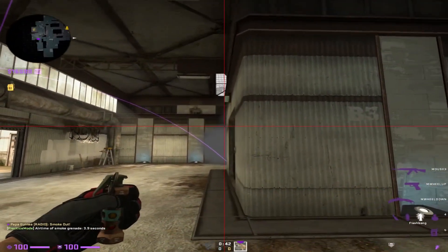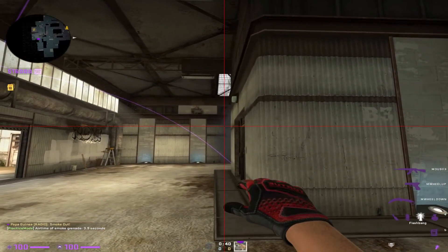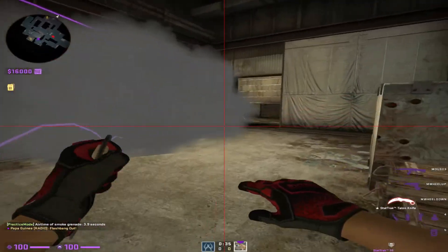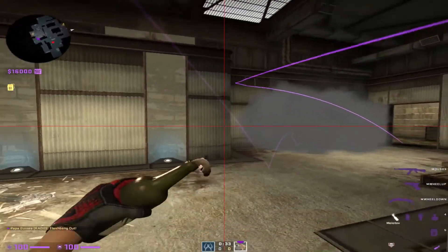Once here, line up with this corner. Run and throw. Make sure you run far enough, otherwise that flash will not pop there.